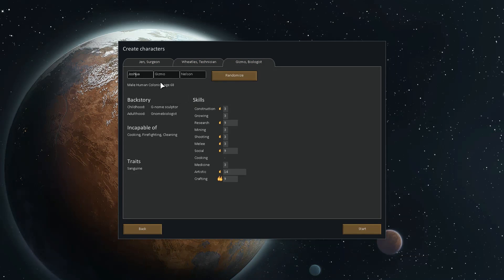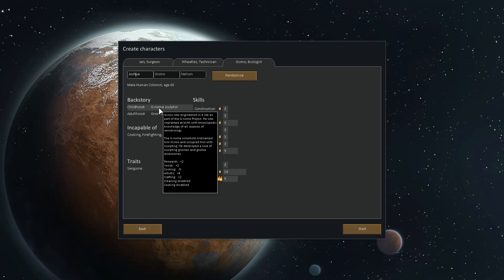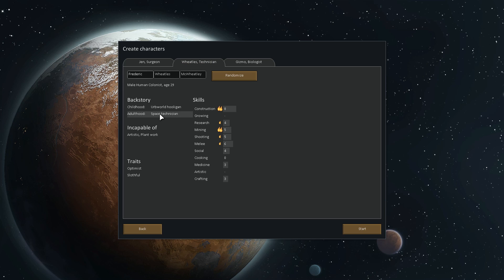Joshua Gizmo Nelson is a genome sculptor. He was engineering a lab as part of a genome project, implanted at birth with encyclopedic knowledge of xenobiology. The genome scientist nicknamed him Gizmo and occupied him with sculpting. He developed a love of sculpting gnomes and gnome accessories - of course he did. Research plus 2, social plus 2, cooking minus 5, artistic plus 4, crafting plus 2, cooking and cleaning disabled. So we have one person who cannot cook or clean and Weedles who cannot grow or plant. Jen is probably going to have to be our farmer because these guys don't know anything.